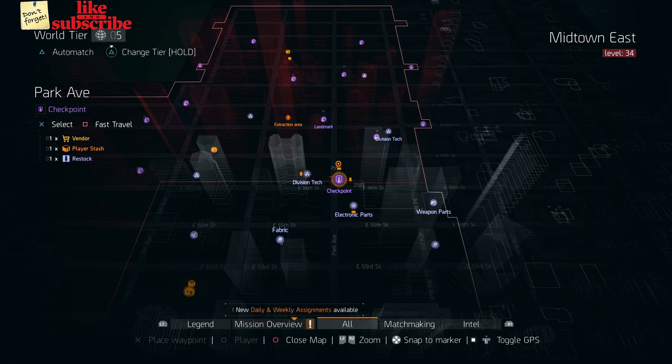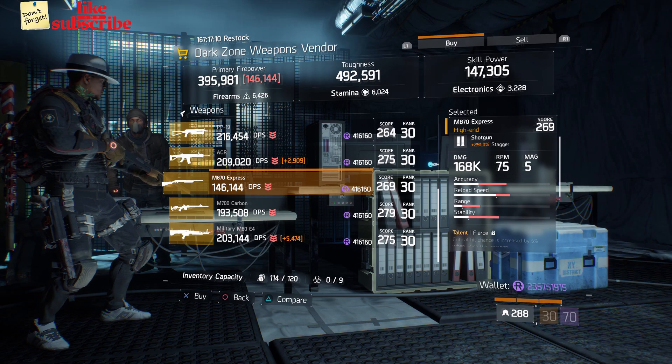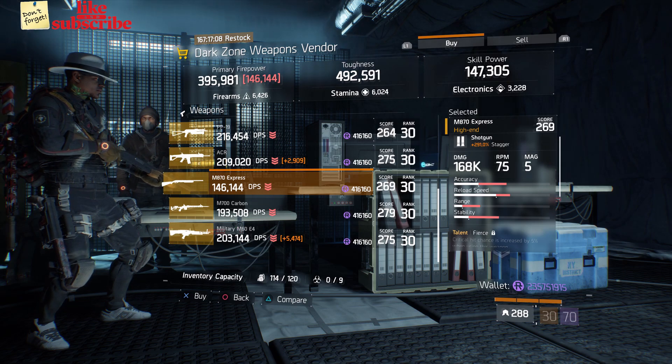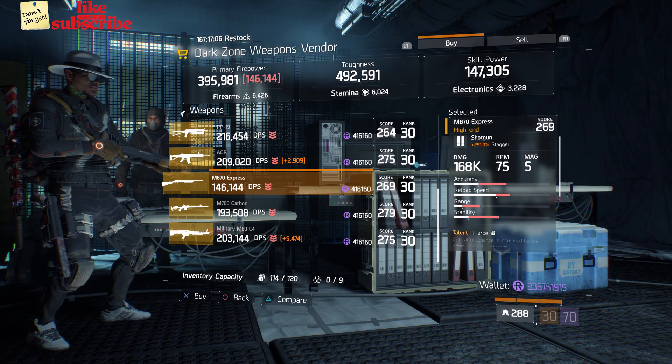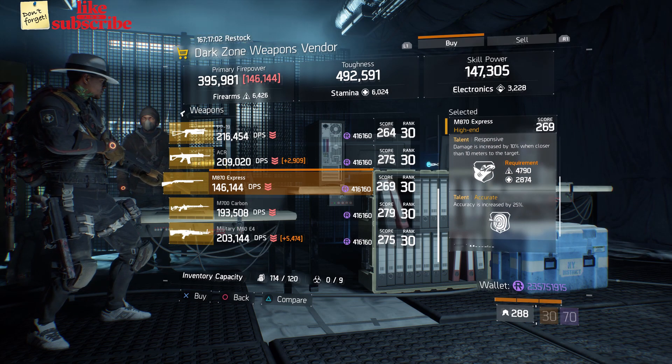For our next gear items, you're going to head over to the Park Ave Checkpoint. Here the Dark Zone weapons vendor has an M870 Express with a gear score of 269. It has 291% stagger and the talents are Fierce, Responsive, and Accurate.